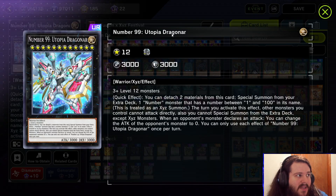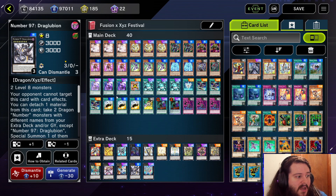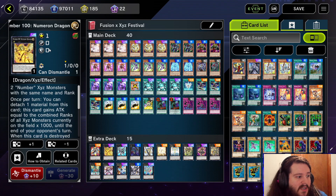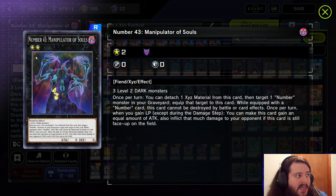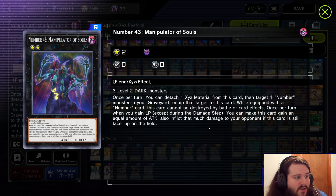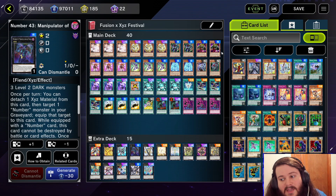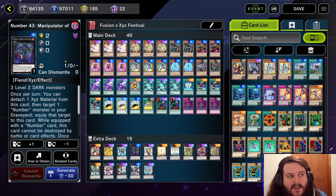If you don't know how to OTK with this deck, it's very simple. You go into basic combo, then into Dragoneer. Dragoneer summons Draglubion, Draglubion summons Numeron Dragon, and Numeron Dragon activates its effect to gain 9,000 or 13,000 attack. On your opponent's standby phase you activate Dragoneer's effect to summon Number 43, then use Mystic Wok or Destruct Potion. Since you gain 13,000 life points, this card burns your opponent for 13,000. It's a very common FTK done by bots.